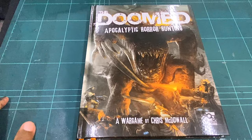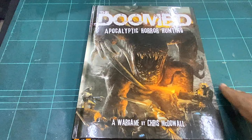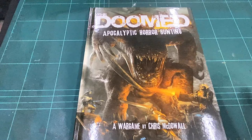Hello everybody and welcome to another video. In this video we'll be flipping through a new rule book from Osprey Games. This one's called 'The Doomed: Apocalyptic Horror Hunting', done by Chris McDowell. The title tells you everything you need to know about what the rule set is all about. This book is a hardcover edition and the cover is very nice — not a great cover, but quite nice. The design could have been much better, I think.